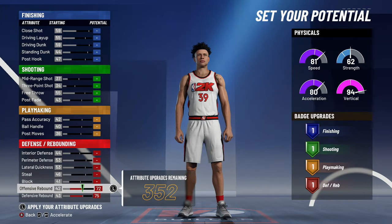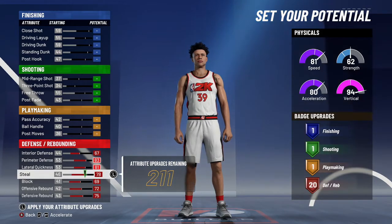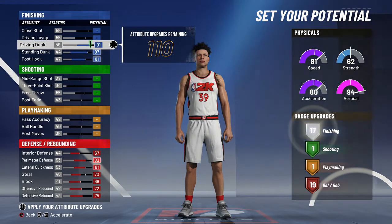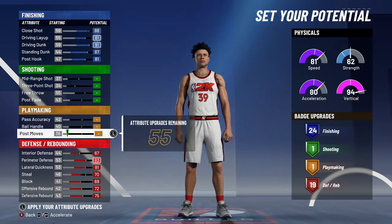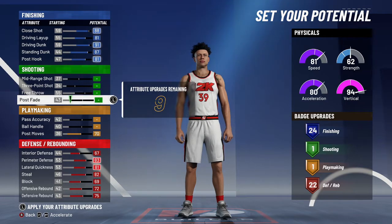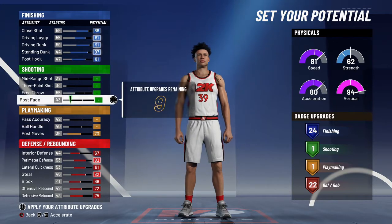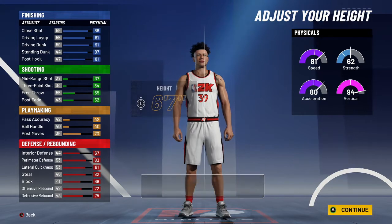You're going to want to max out everything on defense and the steal — put that to 70. Then you're going to want to max out every single thing on slashing. Close shot, bring it down until you don't get one. Then you're going to want to max out post moves. Put the rest here. And these last nine, you're going to want to put on free throw.